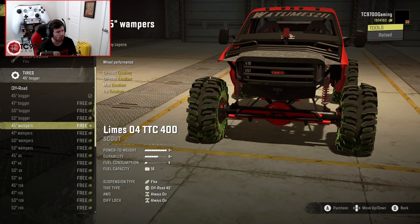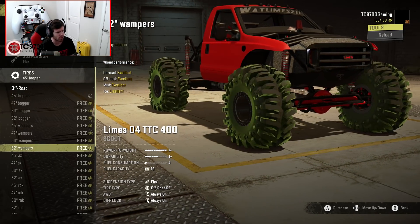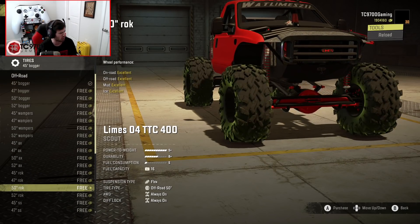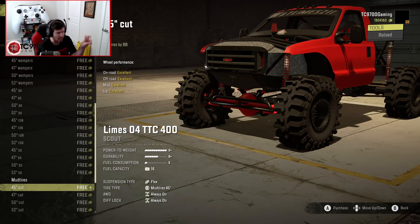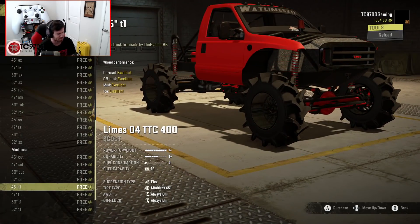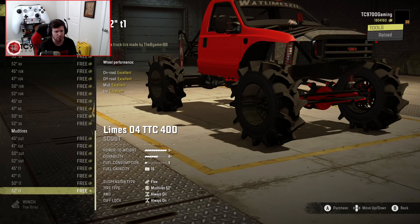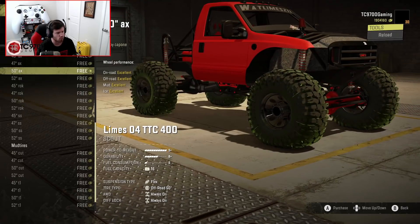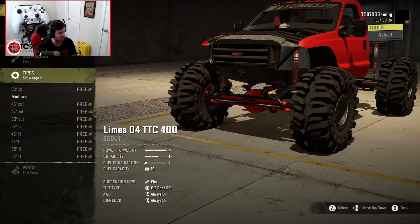We're definitely going to go with the flex tune because that's going to be the most crawler-focused. You have boggers, swampers — which are a much wider offset — these AX tires which look really, really good, Irox, some more super swampers, and in terms of mud tires, you have cut boggers and some T1s. I think in terms of the wheels we're going to run, they're going to be the 52-inch swampers on those deep-dish beadlock wheels. Those look wild.